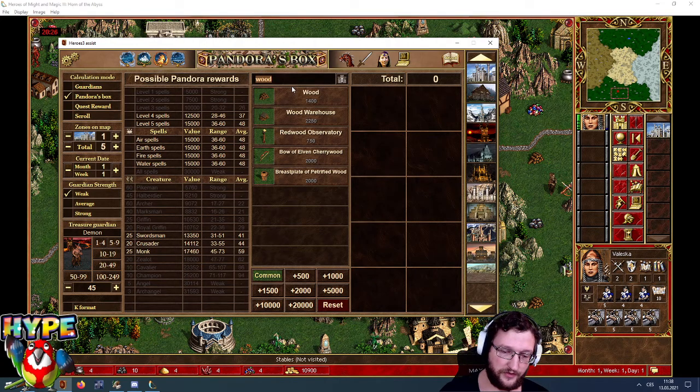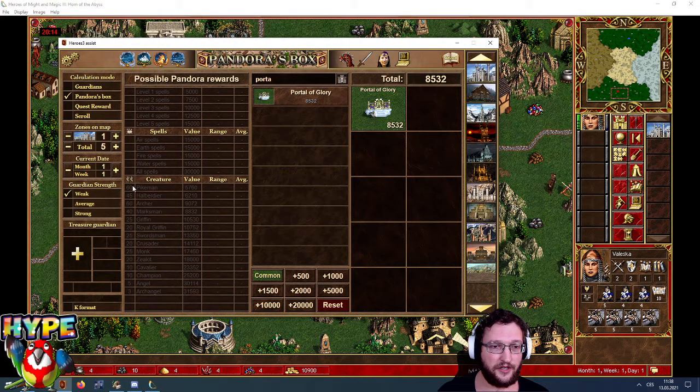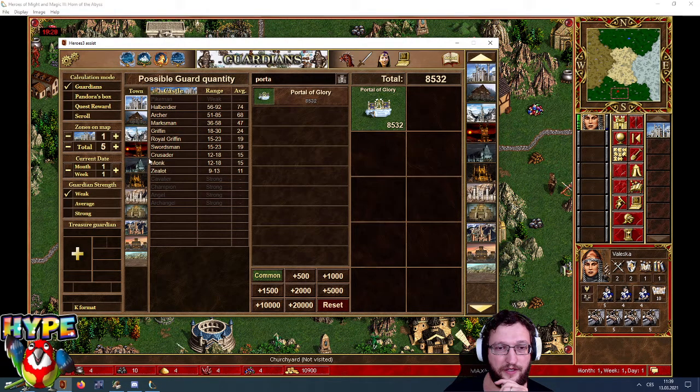Let me show you the numbers behind this. We are looking at Portal of Glory. You can see the possible guard quantity — you have a few options based on the value of the Portal of Glory, which is quite high compared to other tier 7 dwellings. You can get Cremence, Humane, Pirate, Corsair, Stormwinds, Aces, and Sorcerers. All others are too strong to be a guard.